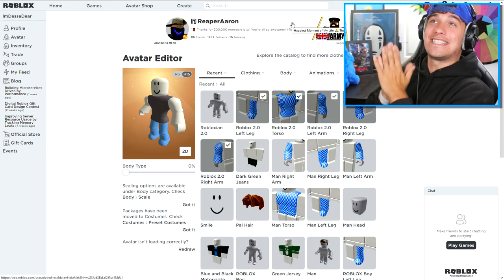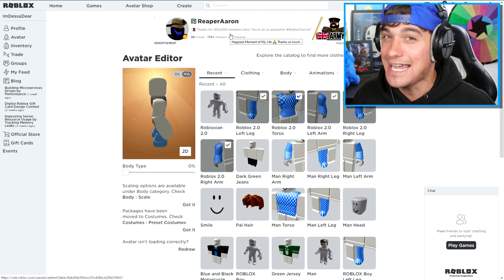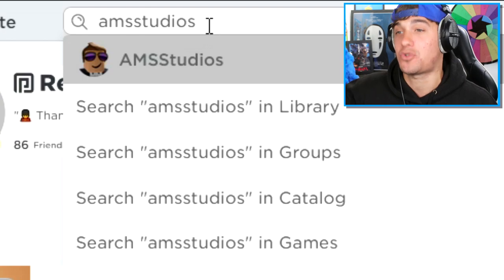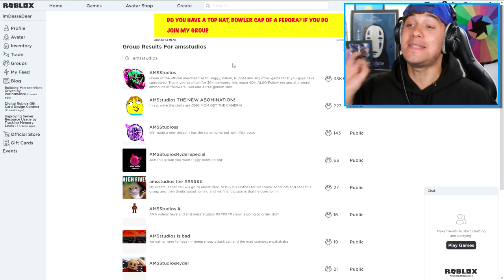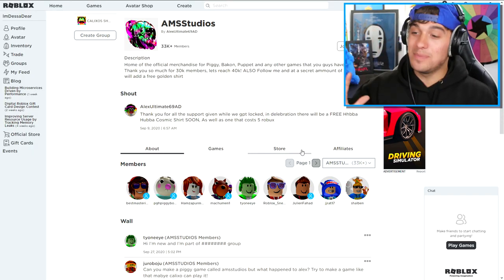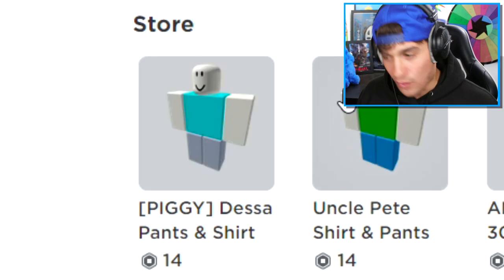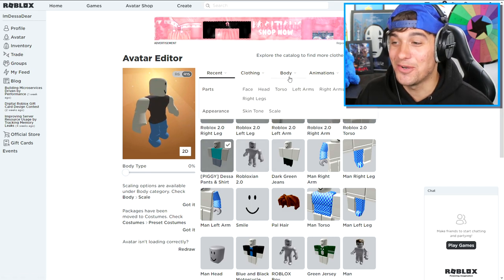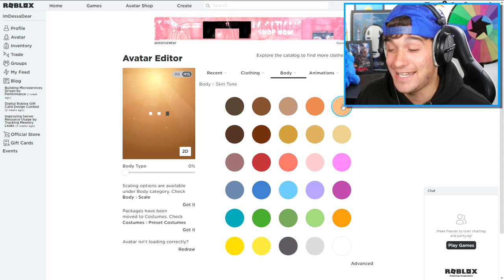The next thing we need to get ourselves is a t-shirt and pants to make ourselves look like Destin Deer. As per usual, I'm going to search AMS Studios up in the top of the screen. Then I'm going to go to the groups and to a very specific group. If you come to the store selection, you will see a beautiful design right there. And now the next thing we need to do is change the color of our skin to probably this color right here.